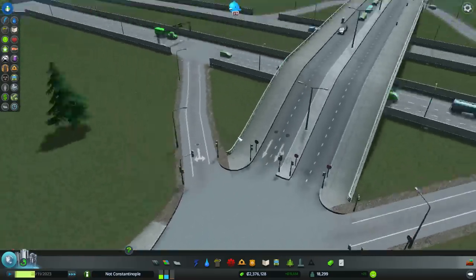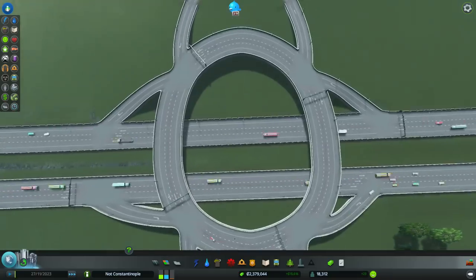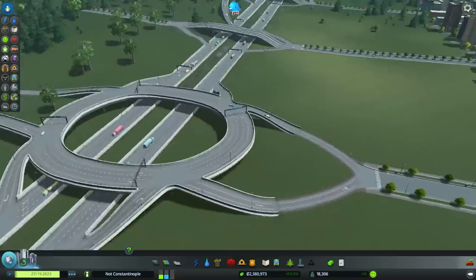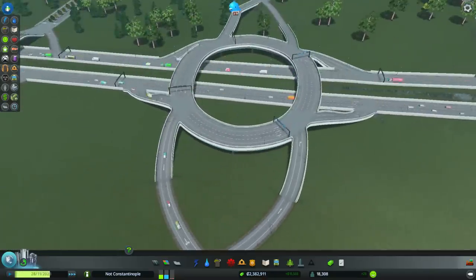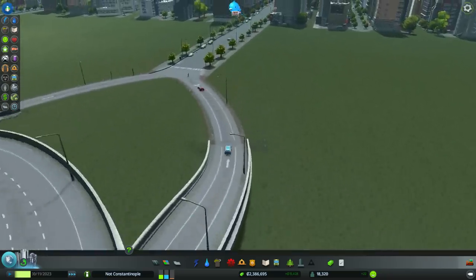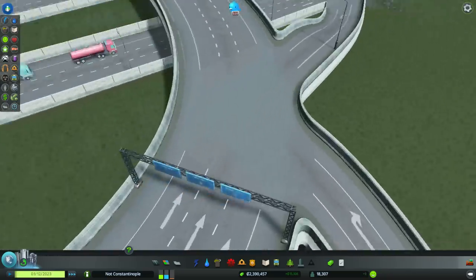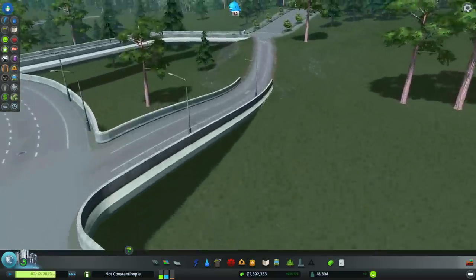So to get rid of these stoplights, we're going to migrate over to a design like this — we're going to have freeway donuts. Goddamn, I love donuts, who doesn't like donuts? This design has absolutely no stoplights: no stoplights here, no stoplights here, and no stoplights at the other end either.